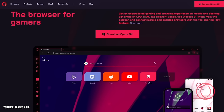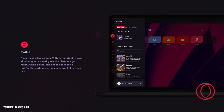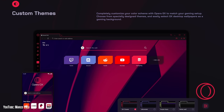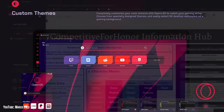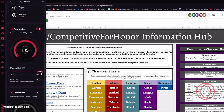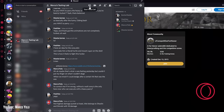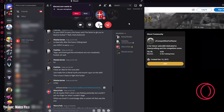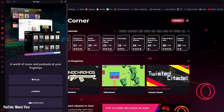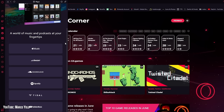Opera GX is the browser for gamers because it honestly makes anything web-related so much easier while gaming. It's helped me record many of my how-to videos because I'm frequently alt-tabbing to the info hub to double check max punishes and other data, and I can limit how much power the browser is using so it doesn't affect my recordings. Social media channels like Discord are integrated right into the sidebar, so I don't have to have multiple windows open. Spotify, Apple Music, and YouTube Music are also built right in.